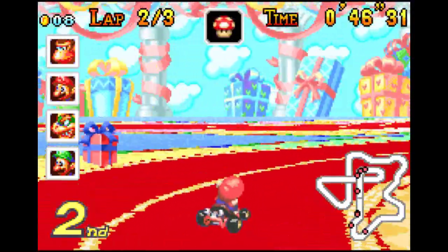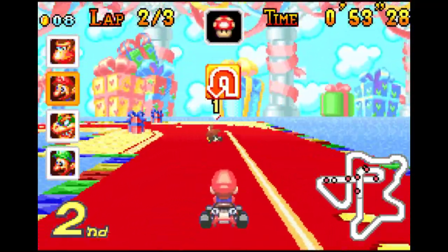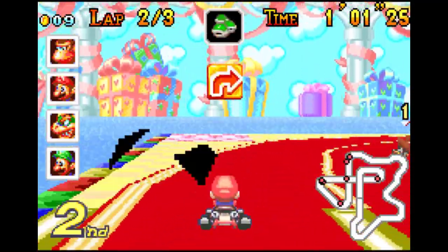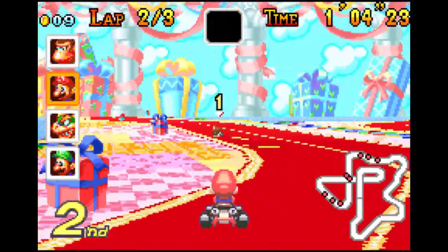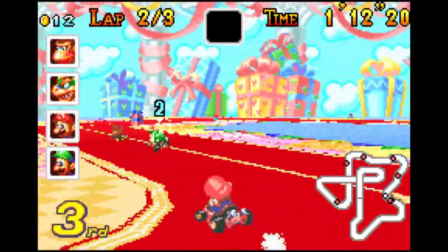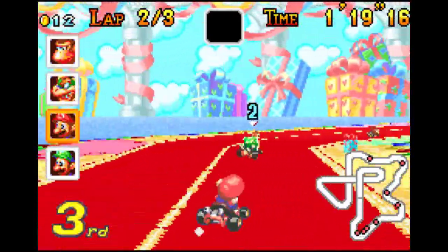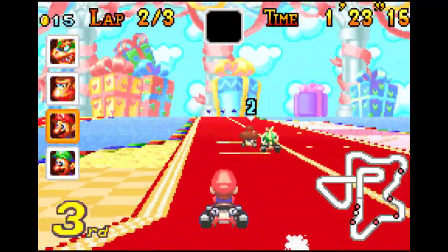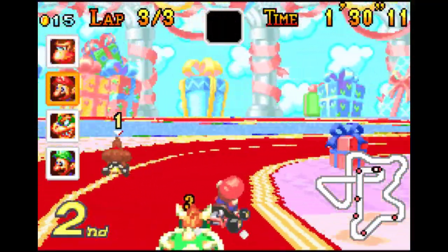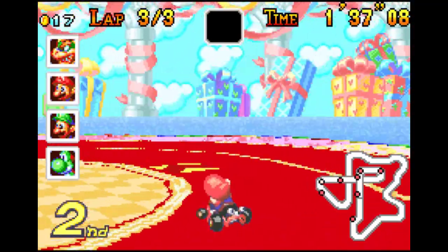De nuevo nos vamos a jugar las habichuelas entre nosotros. Tenemos a Donkey en primera posición, ahora contamos con el champiñón que utilizamos para rectificar la curva que habíamos tomado demasiado abierta. Nos toca otro champiñón que volveremos a utilizar para acelerar, y ya nos vamos a enfrentar a la última vuelta. Me acabo de comer esta esquina; tengo el caparazón rojo, lo utilizo y he conseguido que Donkey Kong se quede en tercera posición.